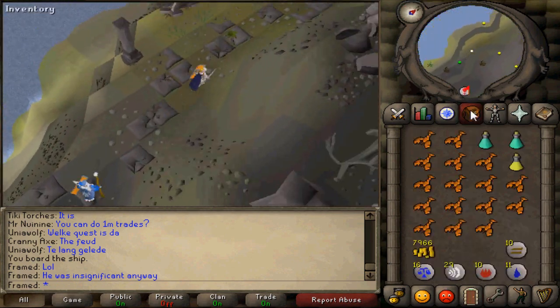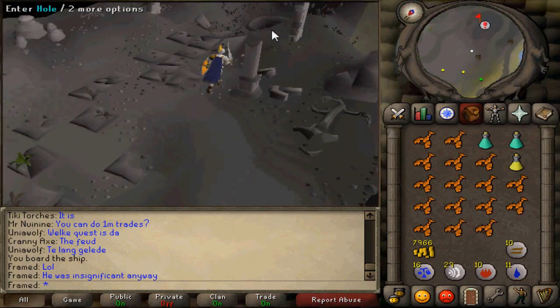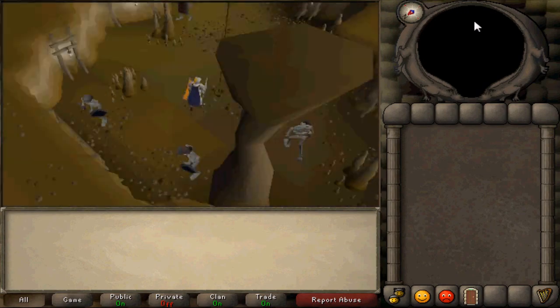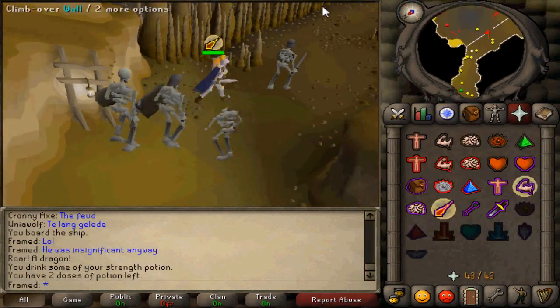Head towards the middle of the island and go to the top of it and enter the cave. Another small cutscene will occur. Follow the path until you reach Elvarg and then climb in.